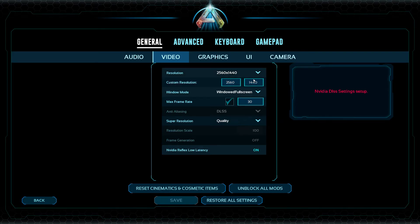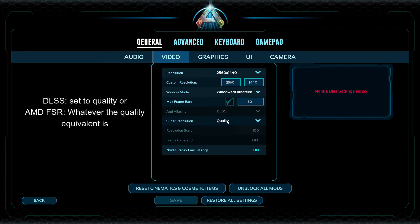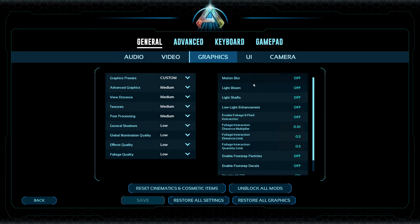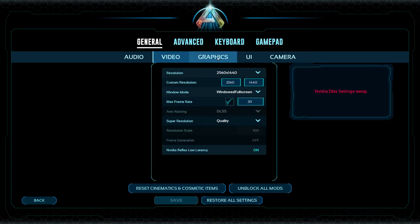For window mode, use Windowed Fullscreen. If the game crashes while in true fullscreen, the only way to get out is to Ctrl+Alt+Delete, sign out, and sign back in — which is pretty annoying. With Windowed Fullscreen you can use Task Manager to escape. With these fixes you probably won't experience that, but just in case, I'd recommend Windowed Fullscreen; it doesn't seem to hurt performance much.